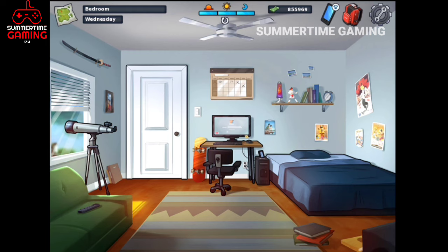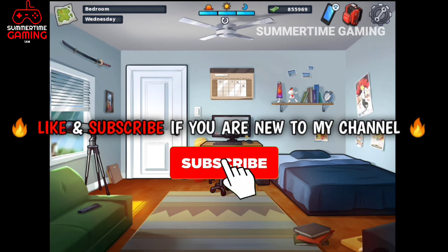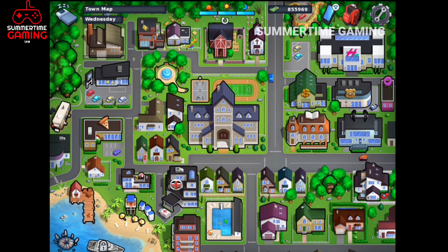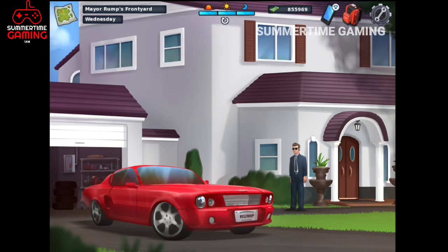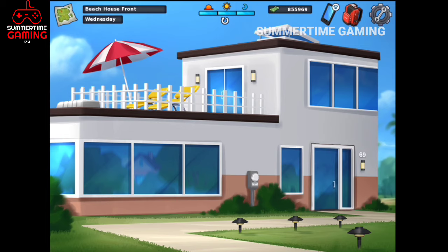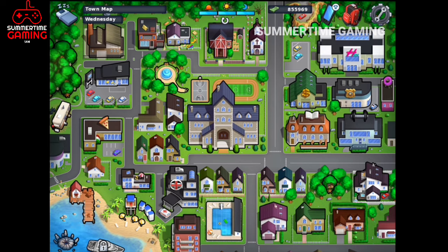What's up guys, I am Sam and I am back with another new Summertime Saga game video. Today we are going to do the walkthrough of Konsela. The requirements are: the Rump house must be open, we must buy a beach house, and we must do the main storyline till a certain stage — I will show you that stage on the i-button.